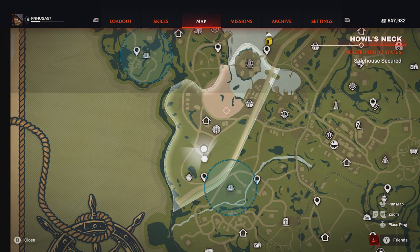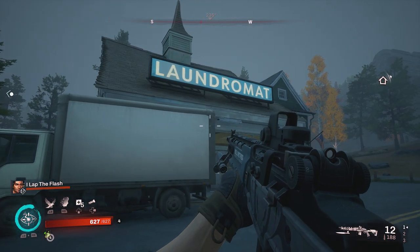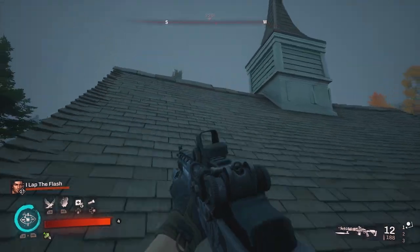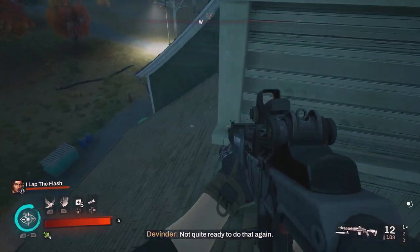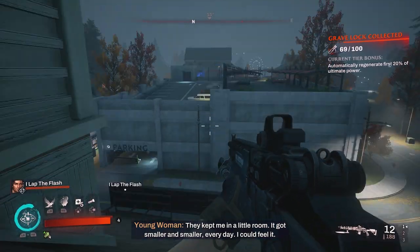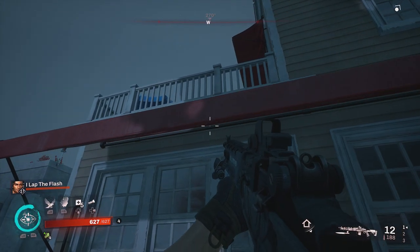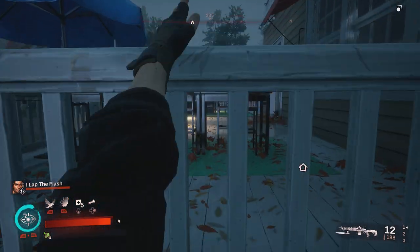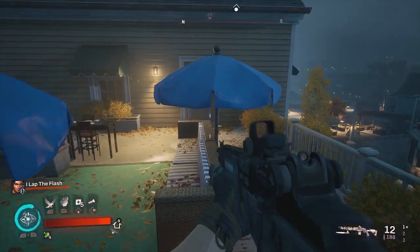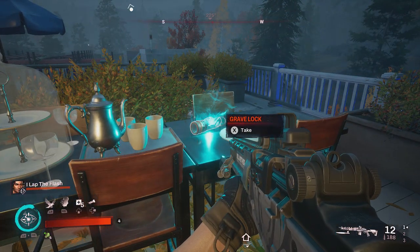For our next four collectibles, we will be in Howl's Neck. The very first one is right here at the building that has the giant laundry mat sign in the front. Go to the front, jump up on the truck, go up to the top of the roof, go behind the main steeple and you'll notice the grave lock right there. The next collectible is literally going to be on the building of the Howl's Neck safe house. Come around to one of the red canopies, jump up on that to get to the first level, jump up on the next red canopy, and just keep climbing until you get to this main patio eating area where you will find your grave lock.